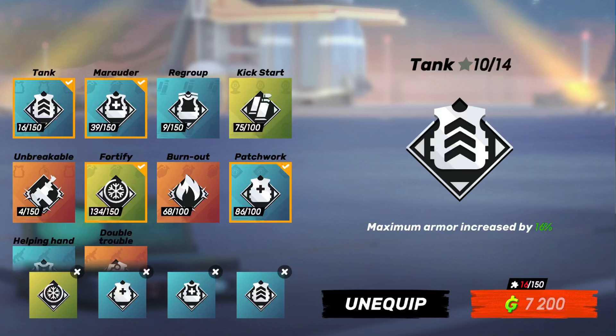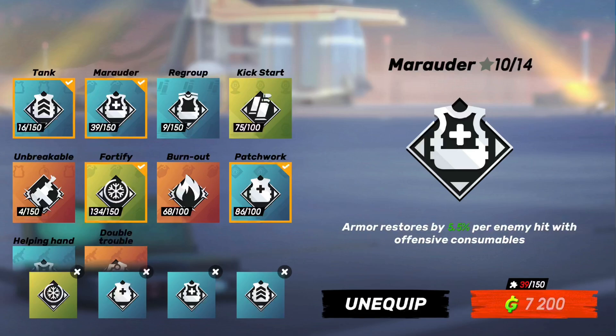Now for the perks: first up is tank, which increases your maximum armor. This is so useful — it keeps you from getting one-shot by kuda one-shots, crossbow scorpion one-shots, and even some last breath one-shots. The coolest part is your jockey gives extra armor based on this perk, so I get about 850 instead of 750. Next up is marauder — with the wasp you're gonna need consumables when you run out of ammo, and this restores your armor by 5.5 percent for every enemy hit with a thrown consumable.